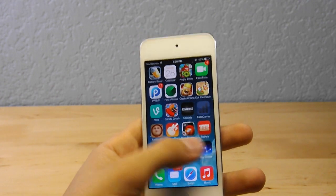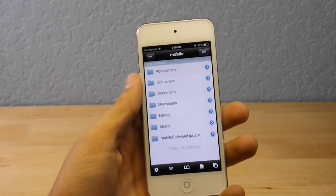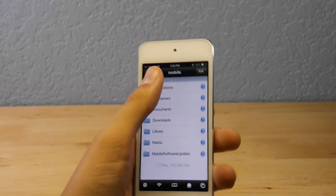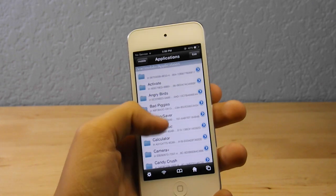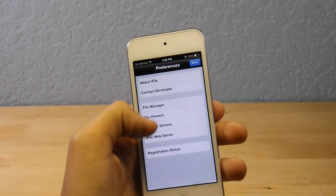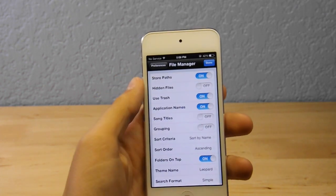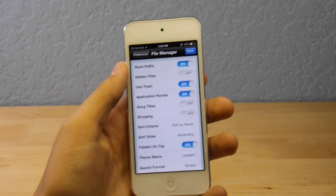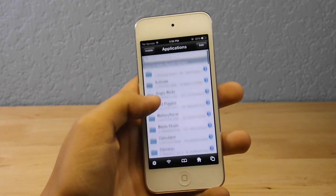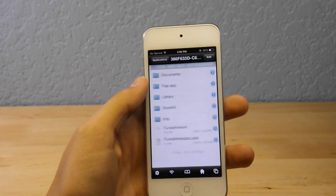Once you have iFile, open it and go to Applications — that's basically where it is. But before you do that, go into Settings by tapping the settings button on the bottom left-hand corner, go to File Manager, and make sure Application Names are turned on. Without that, you'll be reading a whole bunch of gibberish that no one can understand. Then scroll down until you see Flappy Bird.